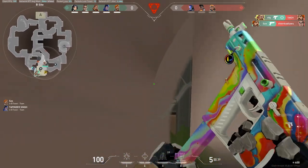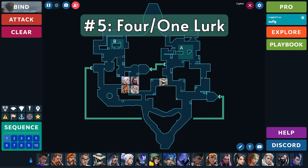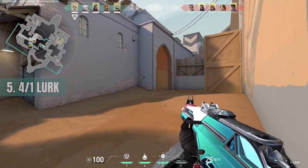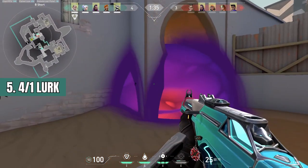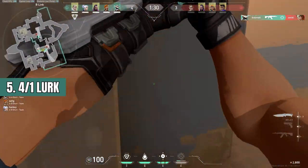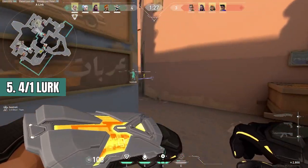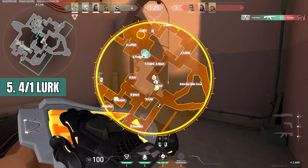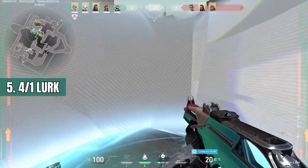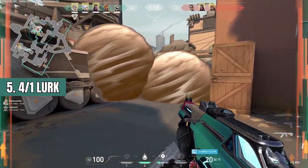Last but not least, number 5: the 4-1 lurk. This is a more common strat seen in higher ranks, where 4 people push a site while 1 person lurks and gets information. The key point is you're not pushing right away — you have 4 people positioned and ready to push one site while 1 person is lurking. The goal is that the 4 people are taking up a lot of map room, giving the lurk a chance to catch off rotations or push onto a site the enemy has rotated off of. You want your controllers, initiators, and typically one duelist pushing together, with the lurk typically being a Chamber, Reyna, or Jett.